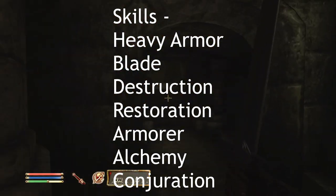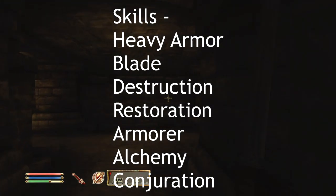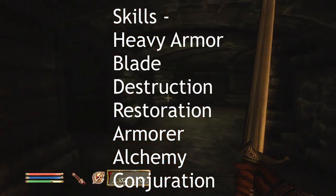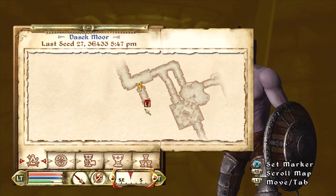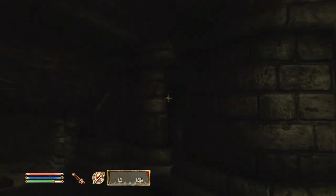Those are the seven skills for your Battle Mage, and a lot of the focus here is on magic. One thing I forgot to mention: your two attributes are going to be Endurance and Intelligence.